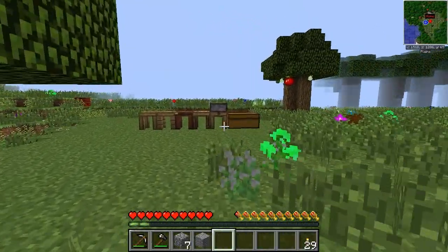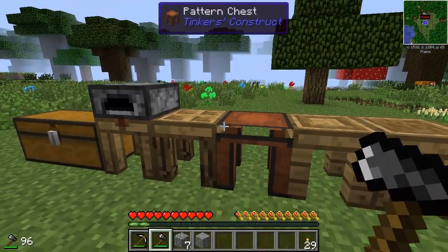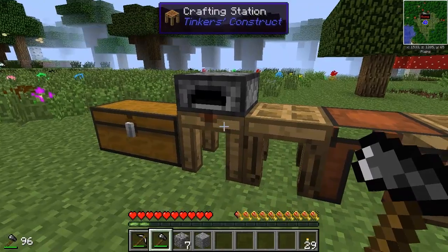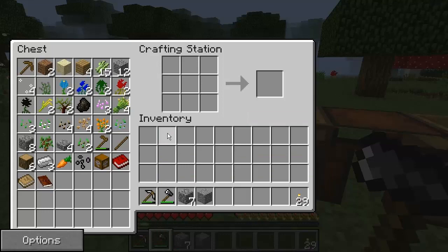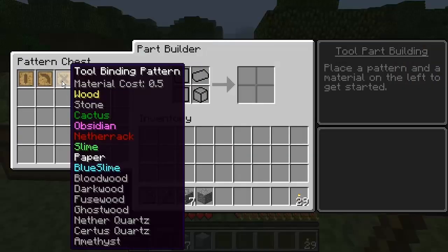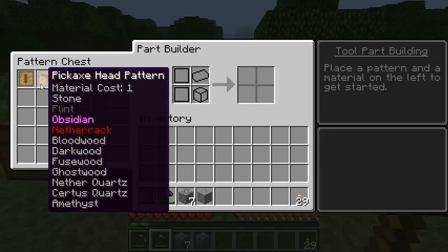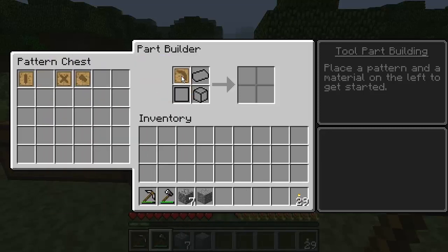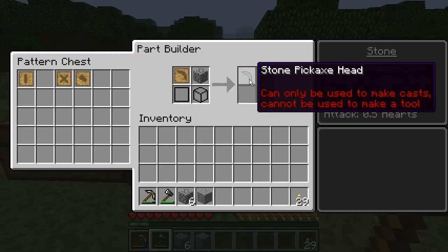If I can't actually use flint to mine iron, how do I mine iron? Mining level is Stone — I need something that can mine iron. Looking in the Tinker's Construct menu: wood, stone, cactus... I can actually make a stone pickaxe, but I don't think I can use it. Let me go ahead and make one. 'Can only be used to make casts — cannot be used to make a tool.'